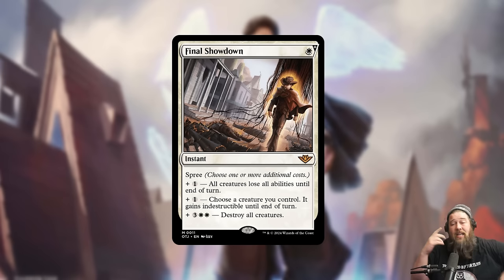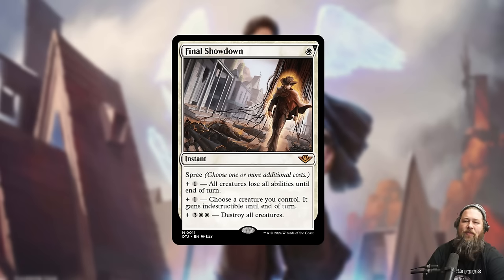We also got Final Showdown — I honestly almost cannot believe this card exists. It has a new mechanic called Spree, which is like Multi-Kicker. Final Showdown costs one white mana plus at least one Spree ability. You can pay two generic mana to make all creatures lose all abilities; pay one white plus one generic to make a creature you control indestructible until end of turn; or pay one white plus three and two white mana to destroy all creatures. Or you can pay for all of those together. The cards resolve top-down, so creatures lose all abilities first, then you give one of your creatures indestructible after it lost abilities, and then you blow up all creatures.